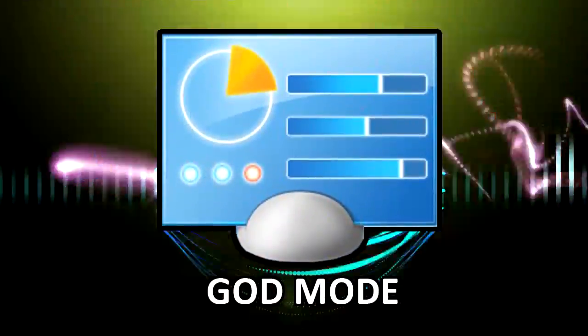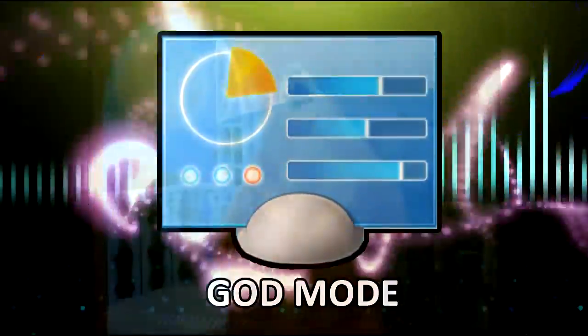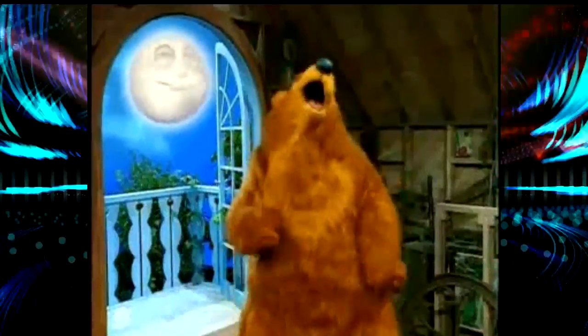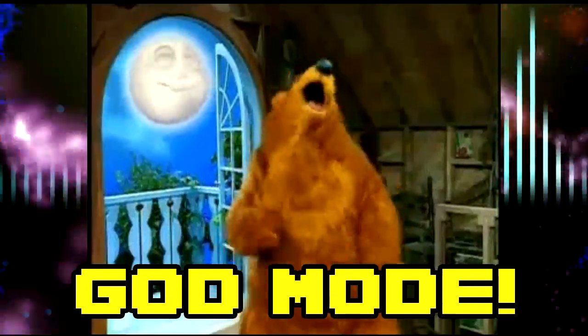Next, if you did it correctly, you'll notice the folder turned into a control panel icon. Now, all that's left is to click on the folder to unleash the power and the glory of Windows 7 God Mode.